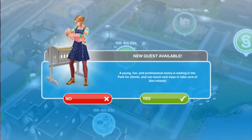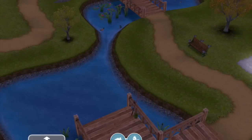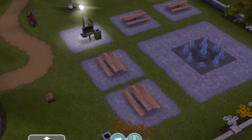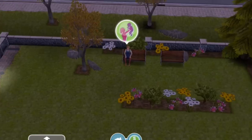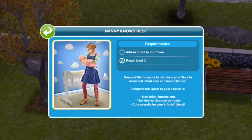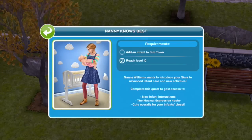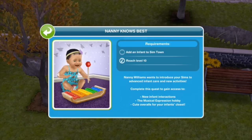We've got a new quest available. A young, fun and professional nanny is waiting in the park for clients and can teach new ways to take care of Sim infants. Tapping yes takes us straight to the park. The quest is called Nanny Knows Best. Requirements: add an infant to Sim Town and reach level 10. Nanny Williams wants to introduce your Sims to advanced infant care and new activities. Complete this quest to gain access to new infant interactions, the musical expression hobby, and cute overalls for your infant's closet.